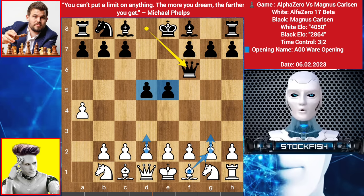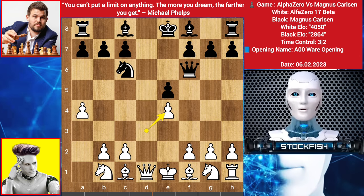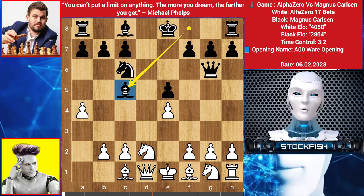White needs so many developing moves to get active in the game. Alpha Zero chooses to play d3, knight comes to c6, we have e5, d captures pawn, d captures e4, queen goes to g6 targeting this pawn. Magnus can play bishop check forcing white to play c3 and blocking the knight's entry point. So we have knight to d2, trying to protect the pawn and getting rid of the bishop check. Bishop goes to c5, and Magnus can play f5 on his next move followed by castling, trying to open up the rook's file and create pressure on the f-file.